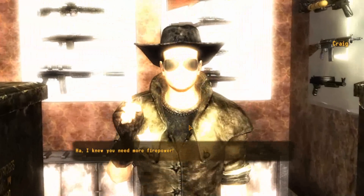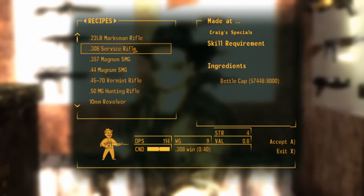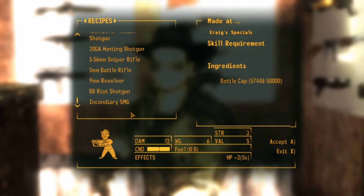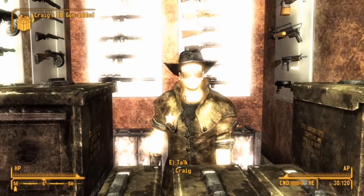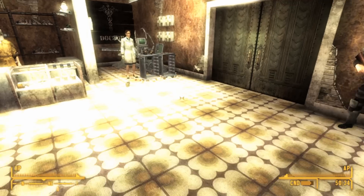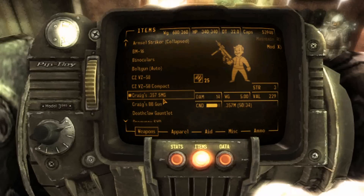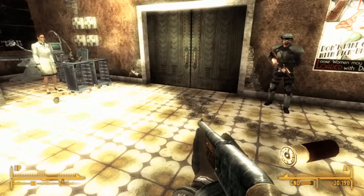This guy is just an ammo vendor. He can make special guns for you, which are basically a really weird ammo version of the normal weapons. A BB Riot Shotgun — let's get that. A Craigs Magnum SMG. He sells a ton of the normal weapons as well as just really wacky guns. Here's the SMG, and then the BB Riot Shotgun. That's just hilarious.